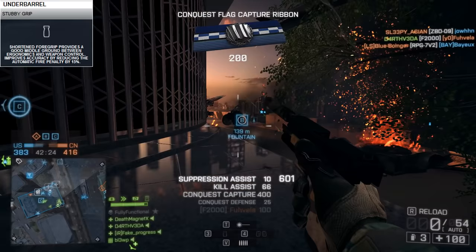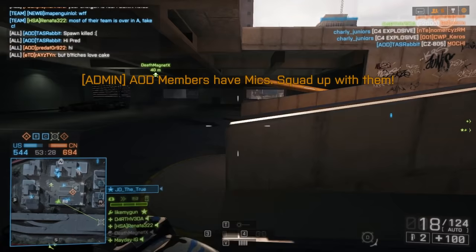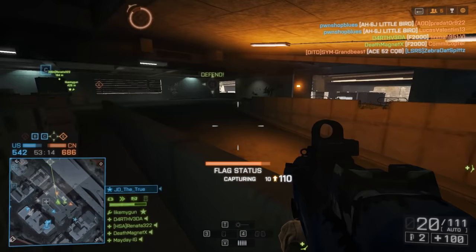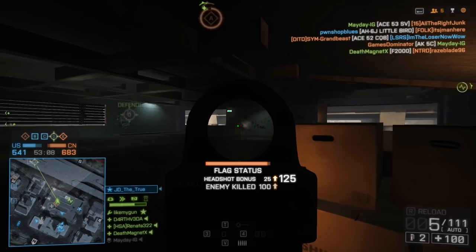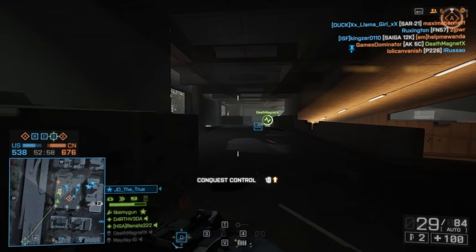I've had a couple of similar bullpups on Yes or No that I've passed on — the MTAR-21, FAMAS, and A91 come to mind. All of these weapons had detractions that the F2000 does not. The MTAR-21 and A91 both suffer under the carbine damage model, and the FAMAS is good but not good for public consumption because of its high skill requirement. The F2000 doesn't suffer from the carbine damage model, and is forgiving in ways that the FAMAS is not. The F2000 is not particularly amazing at any one thing, but does many things well. It definitely succeeds on maps with a lot of infantry traffic, and is a definite yes.